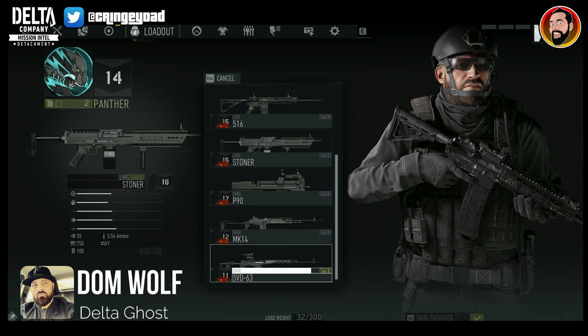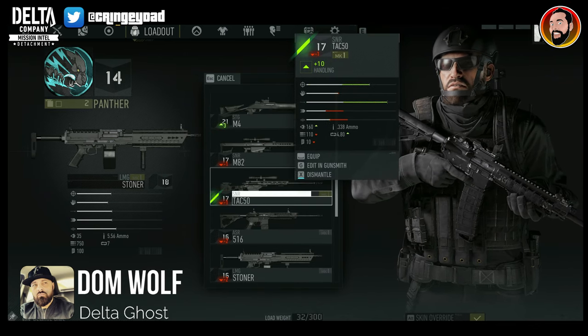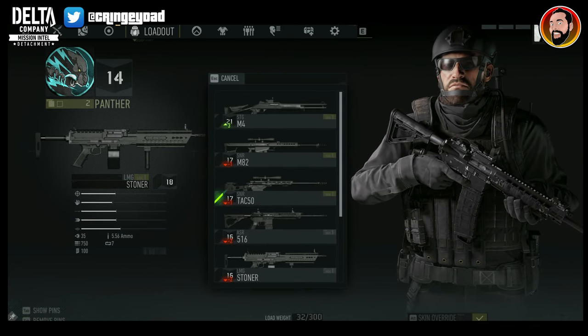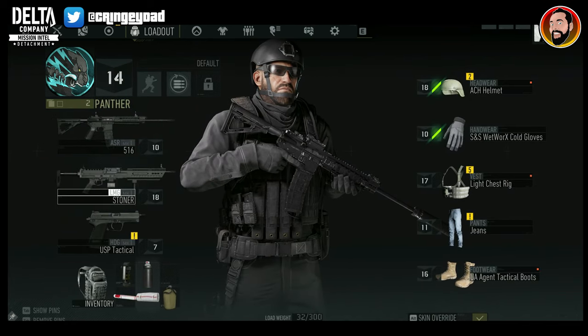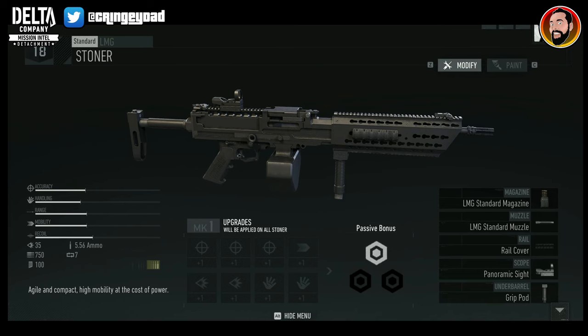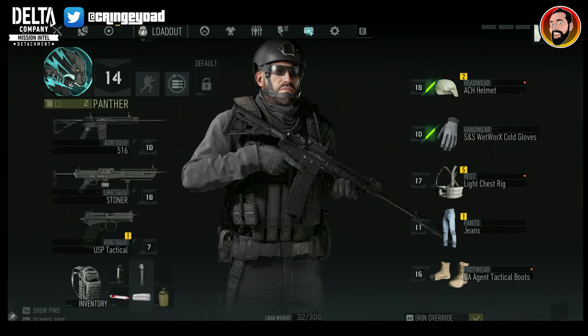Hey guys, Dom here from Cringy Dad Gaming. Just a quick video showing you how you can dismantle and upgrade the weapons in Ghost Recon Breakpoint. If, like me, you've picked up a duplicate weapon and you've got a better version of it, you can actually click on it to be able to dismantle it and then use those parts to upgrade other weapons.